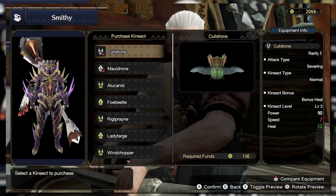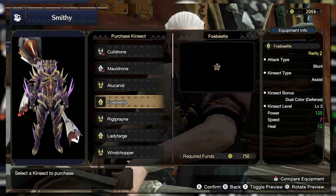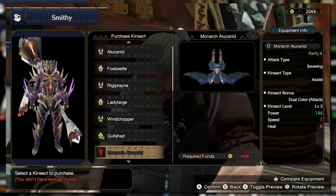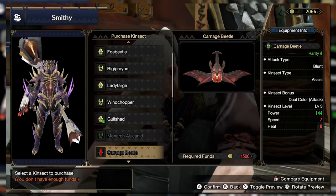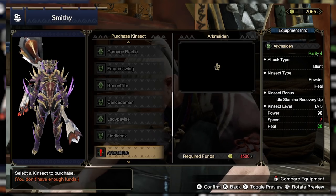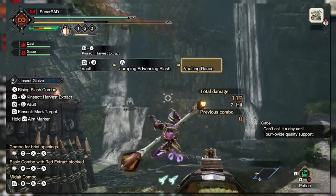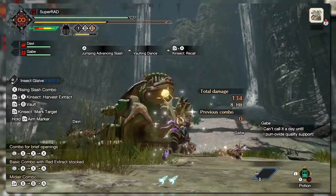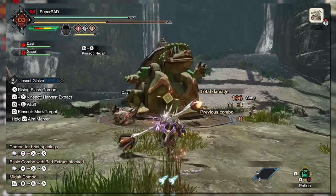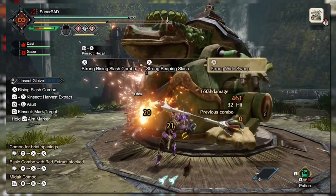There's even more uniqueness tied to Kinsects in the form of bonus effects — extra buffs or mechanical effects tied to the Kinsect that can boost your play or influence your decision on what to bring. For example, there's a Triple Uptime buff that increases the duration of extract effects when all three are active. There are also dual color bonus types that come in three flavors: defense, attack, and speed. Each allows the Kinsect to gain an extra color while extracting — attack provides red extract on top of the normal extract, while defense and speed provide orange and white respectively. There are many other bonus types, so be sure to check your options as you unlock new Kinsects while progressing.